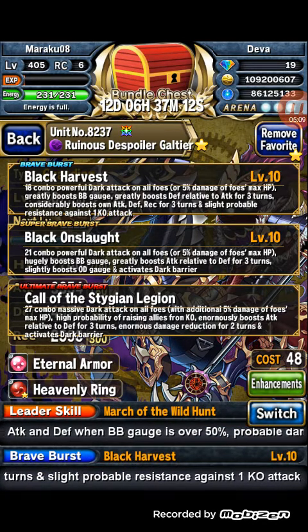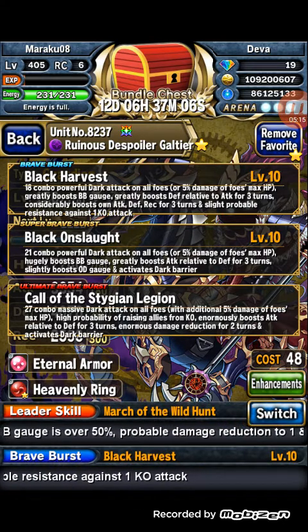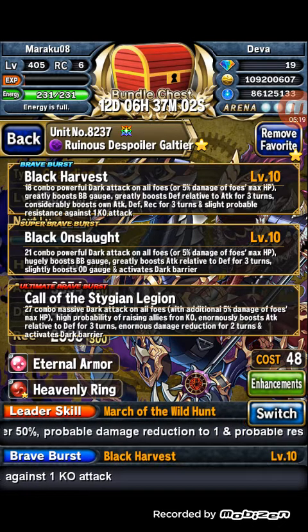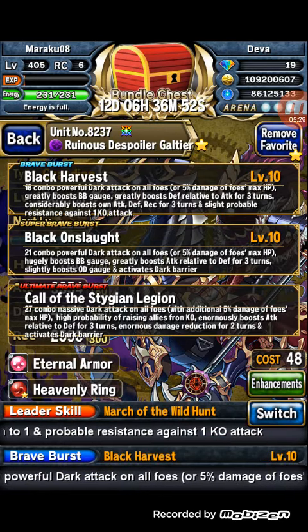He gets a massive 150% boost to his own attack, defense, and REC, plus probable resistance against one KO attack, so he can get Angel Idol on himself which is really good. His SBB, Black Onslaught, is a 21-combo powerful dark attack on all foes with the same 5% damage of foes' max HP as his BB.